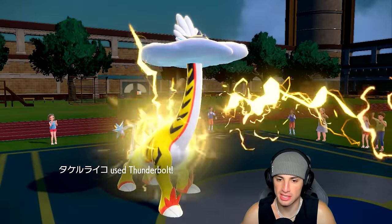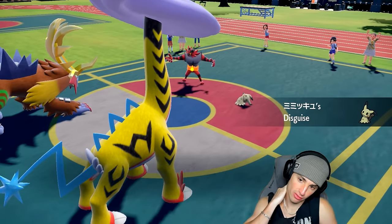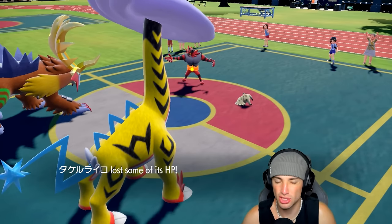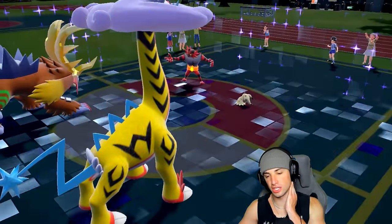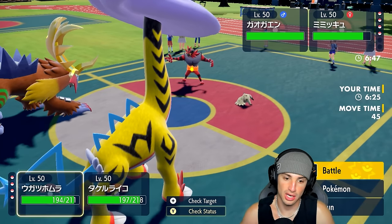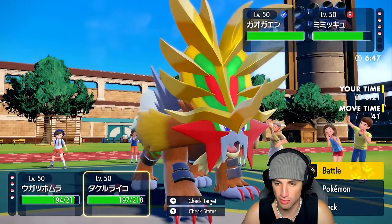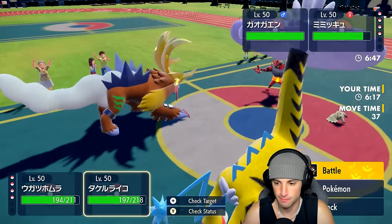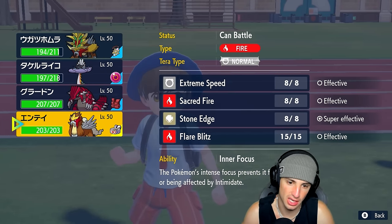Trick Room goes up. He'll probably go for a Parting Shot, which I don't really mind because I'm going to use Breaking Swipe — I know they want to swap in Calyrex, though it might have Clear Amulet, which is a slight issue. Do I Terastallize into Ghost? I could hard-swap into Entei. I think I should just Protect this turn and waste out the Trick Room turns — he definitely wants to go for Parting Shot or Knock Off.